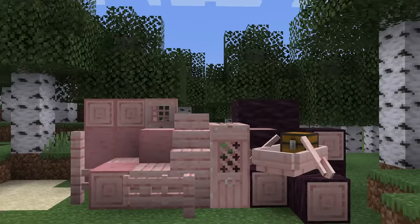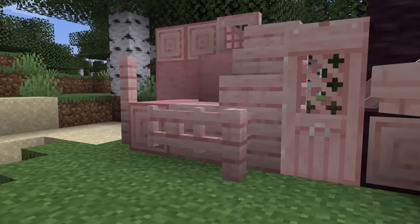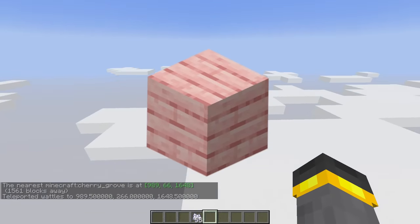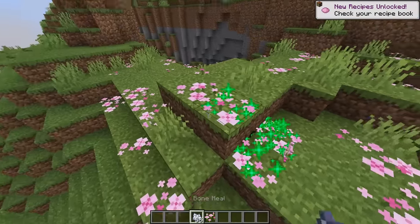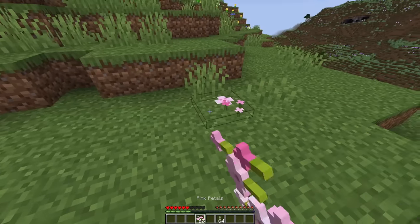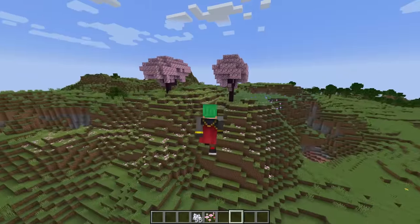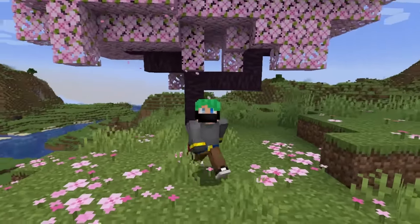Cherry wood is interesting — it's not only Minecraft's lightest wood but also the darkest one too. It's an absolutely stunning pink wood type that you'll have to head over to the brand new cherry grove biome to find. Inside the cherry grove biome you'll find the brand new pink petal flower. Its big claim to fame is that it's the only flower you can place four of on one plot, just like the sea pickle. And of course this is the only biome added to the game in 1.20.